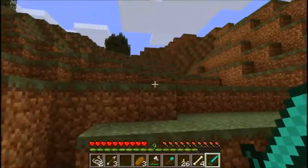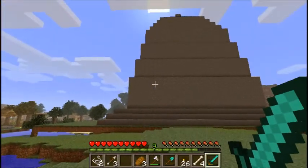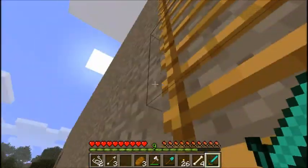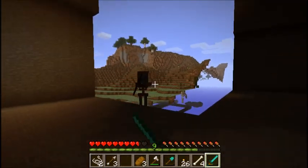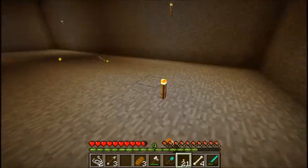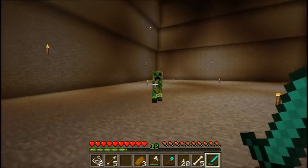Remember that silo I had full of wheat and food and stuff in a previous episode? Yeah, I had pretty much all those empty chests full of cobblestone. So I wanted to build a big structure, and this is what I came up with. As you'll see a little later, it turned out not actually being big enough for what I needed, because I wanted to get rid of most of my cobblestone that I just had sitting around. And this wasn't enough — I had a ton more cobblestone, so I made some more structures which we'll look at in a bit.